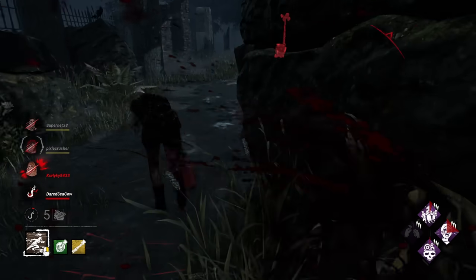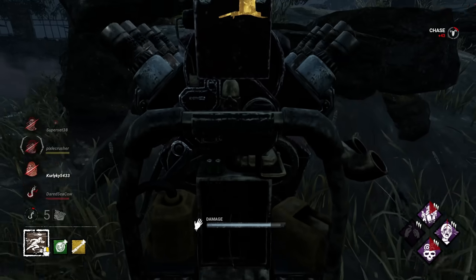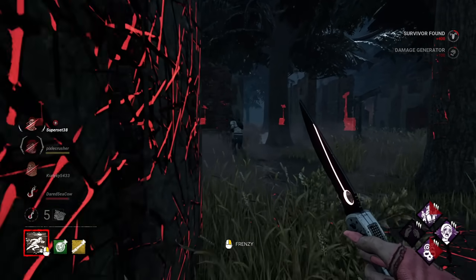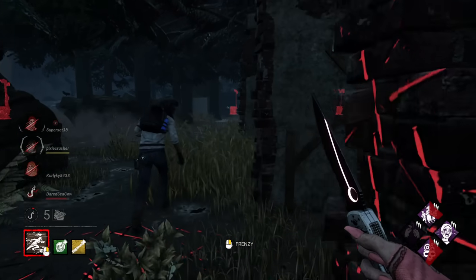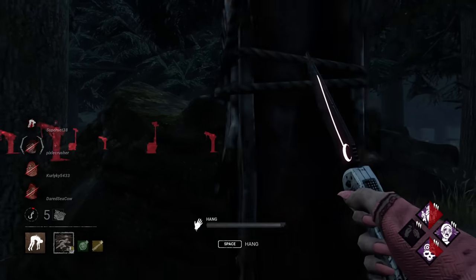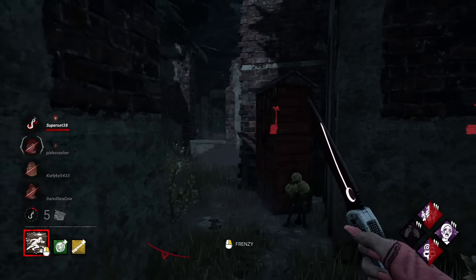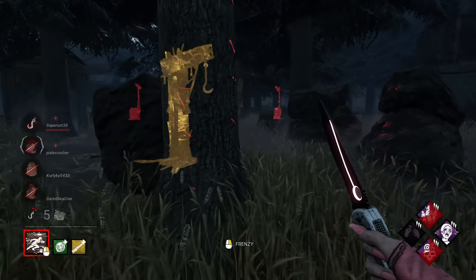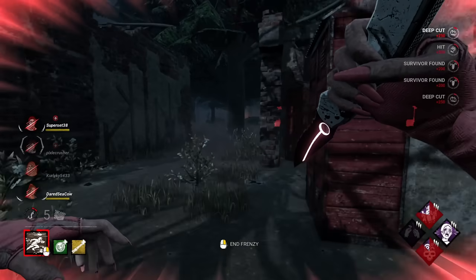There we go. Now everyone in the trail is not only exhausted, but we got our first hook. That's a really good Feral Frenzy. He's still oblivious, and he can't use any of his exhaustion perks if he has any. Gearhead is up for about another 15 seconds, so we want to pay attention to any gens. I think the one out in the corner was the only one that had any real progress on it. Let's go put him back in the dying state. Barhan Alto just got off the hook — let's head over to Kay.